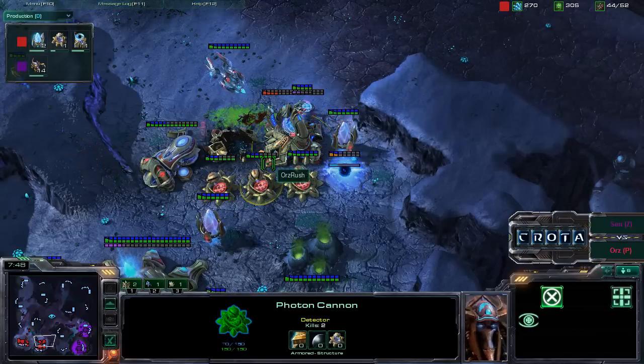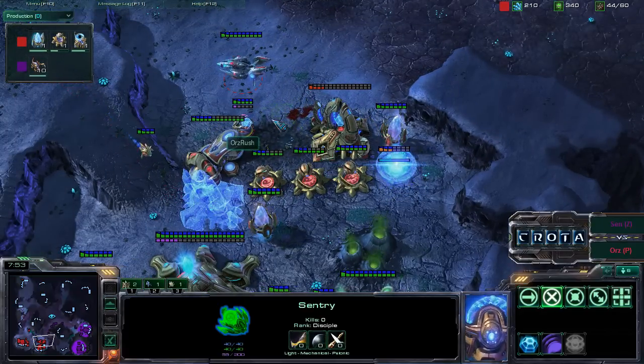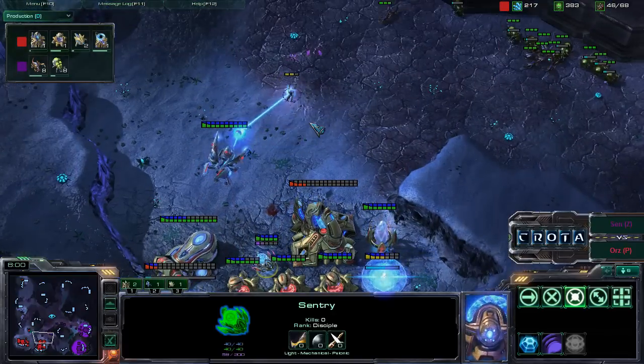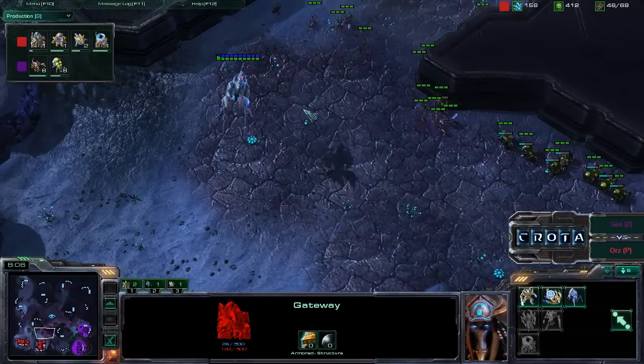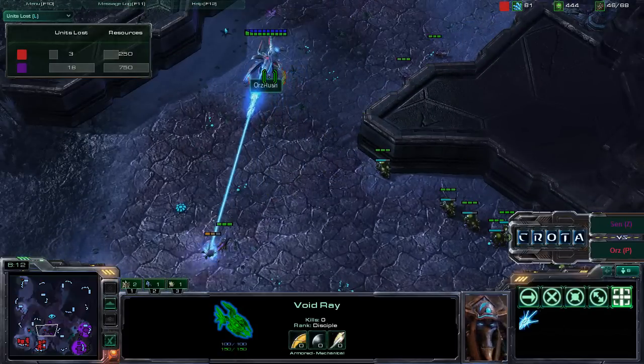Banelings running straight in, simply taking down the gateway there, but unable to deal any more damage. That was a really bad sacrifice — eight or ten Banelings in order to take down one gateway was not a fair trade at all. Taking a look at the losses: 750 resources lost versus 250.